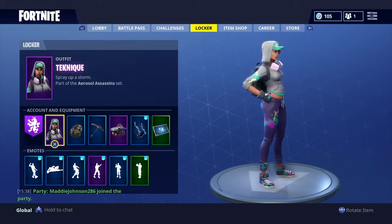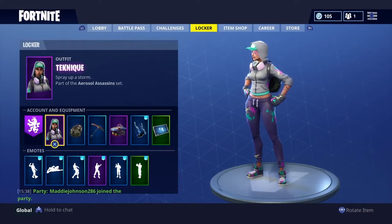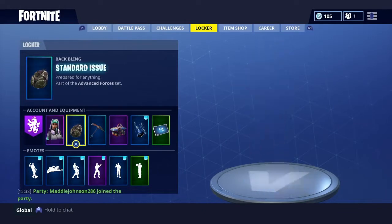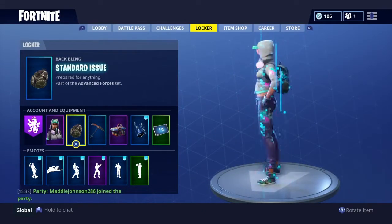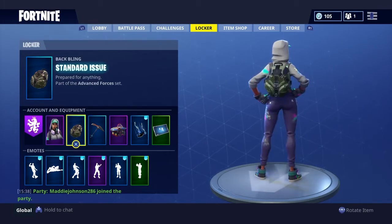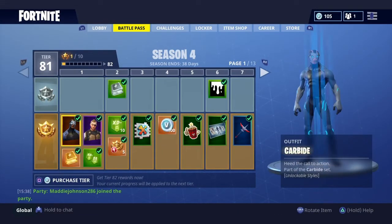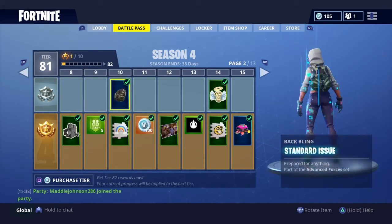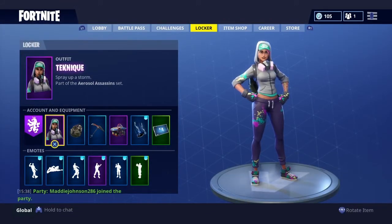Number two is quite nice — I used this early on in the battle pass. If you just bought the bundle, I'd recommend using it. It's the Technique outfit with the Standard Issue backpack. Not a lot of people like the Standard Issue backpack, but I think it's decent. You get it on page two of the battle pass — page ten overall — so when you buy the battle pass you get it pretty quickly, maybe after one game or straight away.